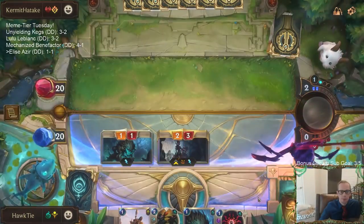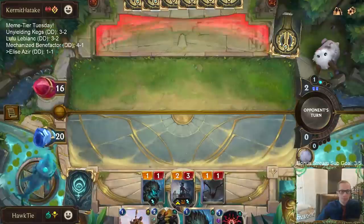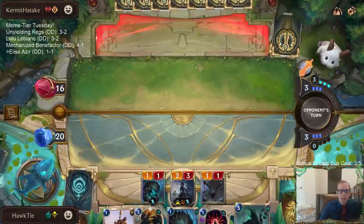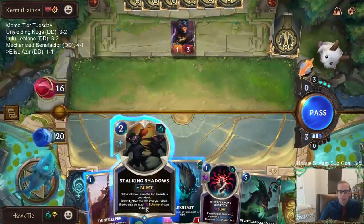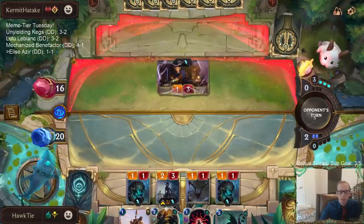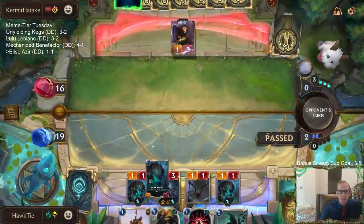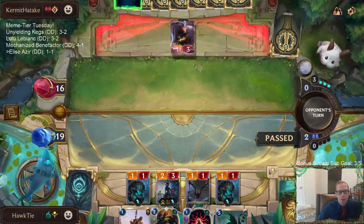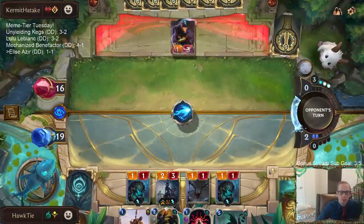Alright, so they won a Mystic Shot — could be going for Elise. But if they Mystic Shot a Bark Beast, our other Bark Beast grows. That is true. If they Mystic Shot Bark Beast, we can level up Elise. That would be good — please target Bark Beast. That's too bad. Please don't kill Elise now. Yay.